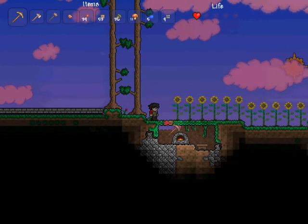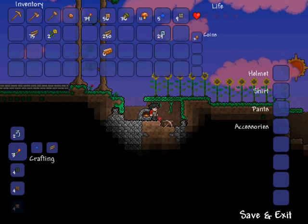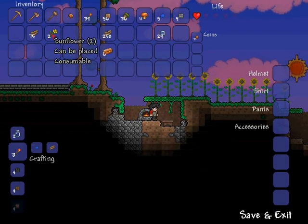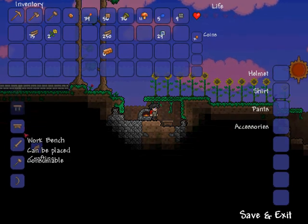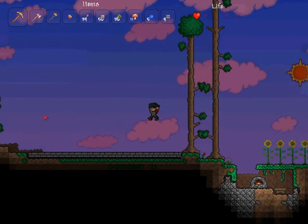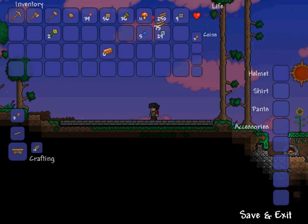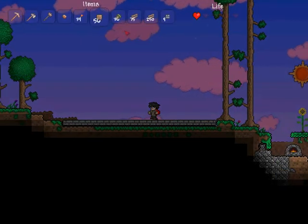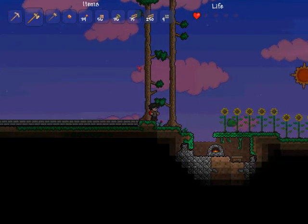This is our little hidey hole here. We'll just go down here. As you can see, we've got our copper bars — let's see what we can make. Nothing at the moment. We're going to continue construction on our house here. Get some wood. And actually, what we should do first is create some doors.